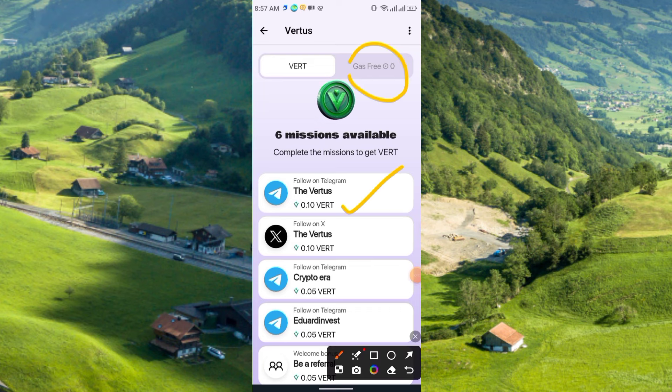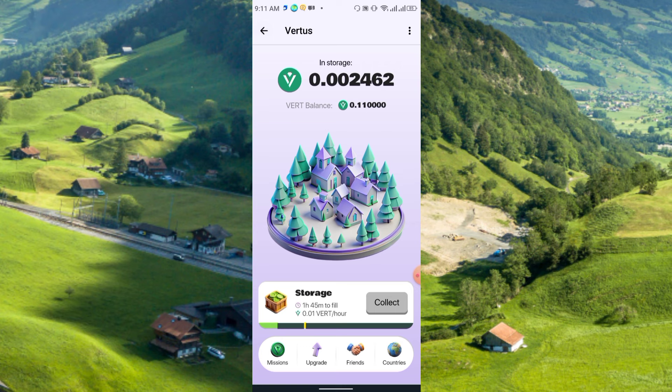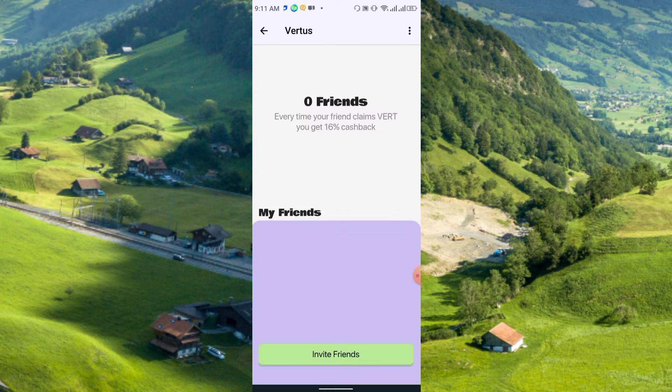To claim the VERT coin you will need a gas fee, so in the near future gas fees will be mandatory. You can upgrade your level — currently I am at level one. If you upgrade your level, you can increase your mining speed and the duration of your mining sessions.